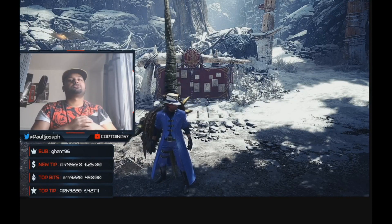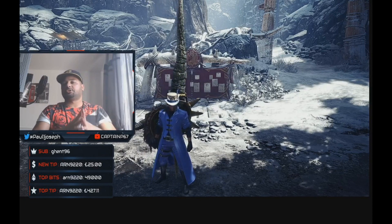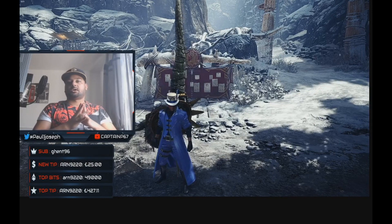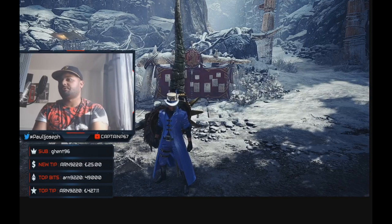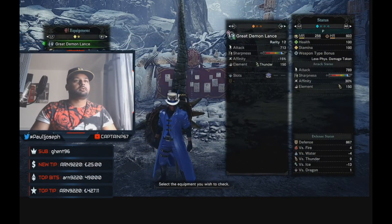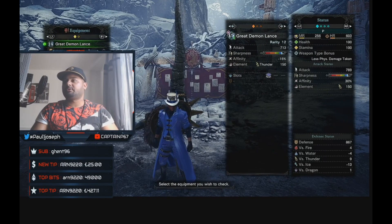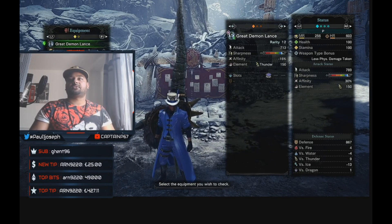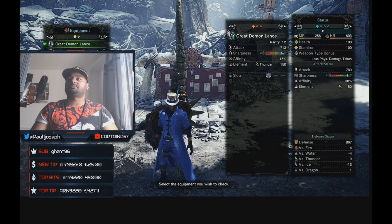What's up people, it's your boy P, also known as CaptainP67 from Twitch. I'm back with another god build video. We are covering a newer weapon that hasn't been properly shown yet — the Rajang Great Demon Lance. It's the strongest base lance in the whole game, based at 713 attack, and it comes with blue sharpness — quite a big chunk, pretty decent.